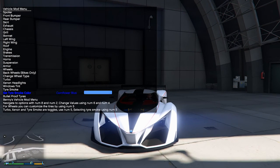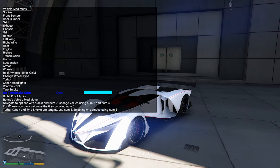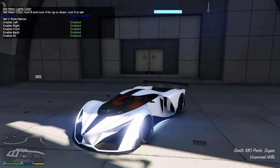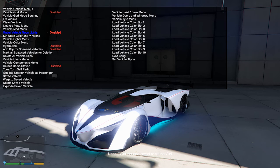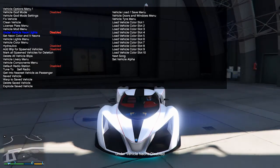In-game it would be blue but for this I'm going to use like a cyan. Bulletproof tires obviously, and I don't think you could take this car to Benny's. Neon color — front, back, and sides — and the color will be cyan if I can get it, if not then blue in-game. There's the cyan.